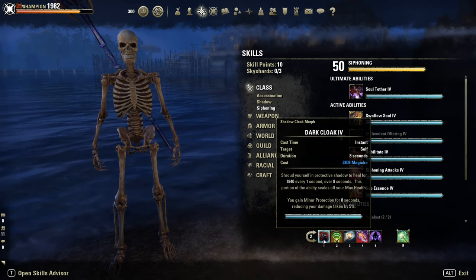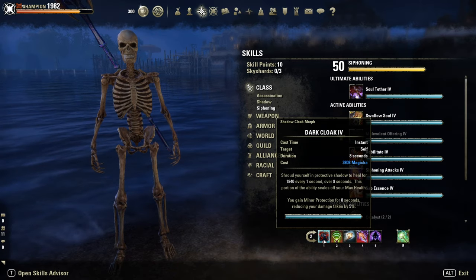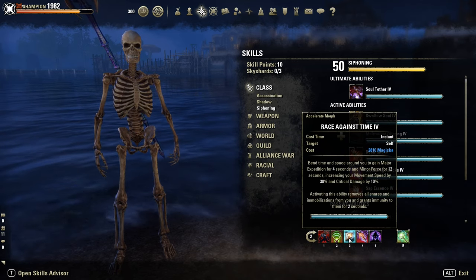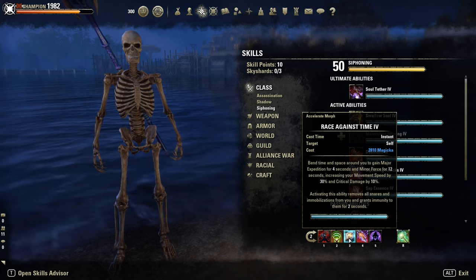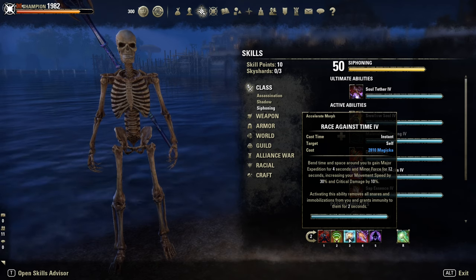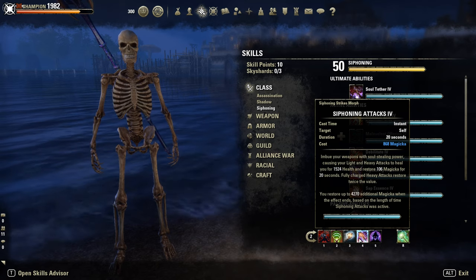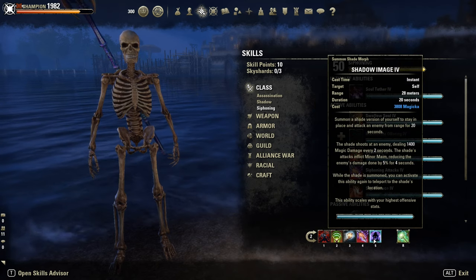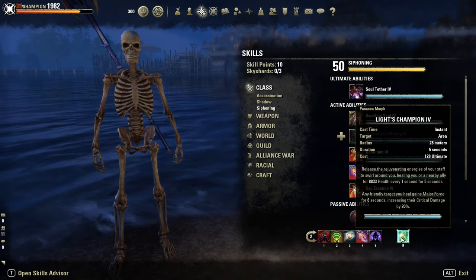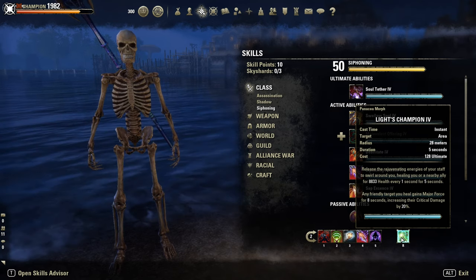On the back bar: Dark Cloak — a pretty nice HoT and it gives Minor Protection too, another 5% damage reduction. Rapid Regen, a strong HoT. Race Against Time — powerful snare removal, gives Major Expedition for 30% more movement speed and Minor Force for 10% more crit damage. Then Siphoning Attacks for sustain. Shadow Image — the strongest skill in terms of mobility. As a defensive ultimate, the Restoration Ultimate — Light Champion — one of the strongest defensive ultimates, it gives Major Force, so 20% more crit damage.